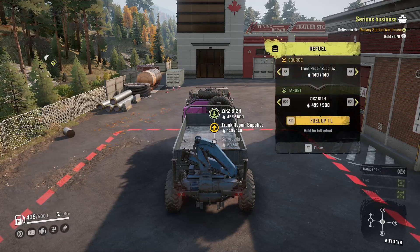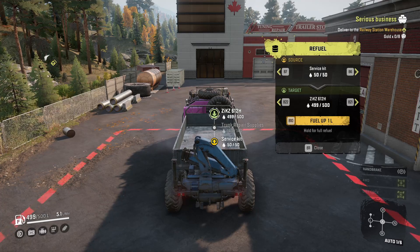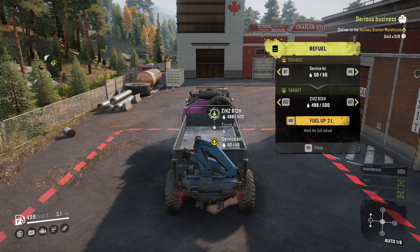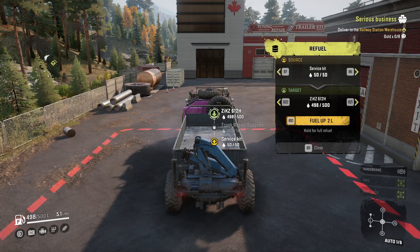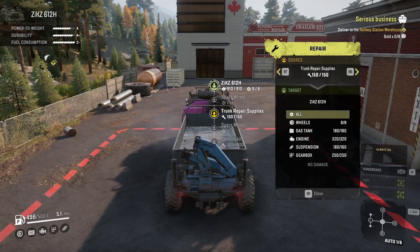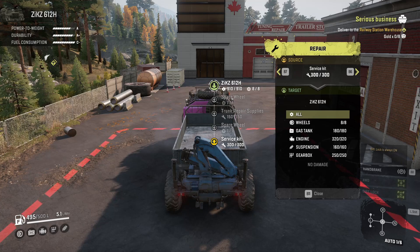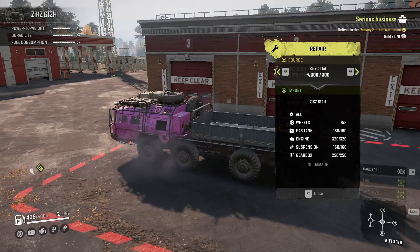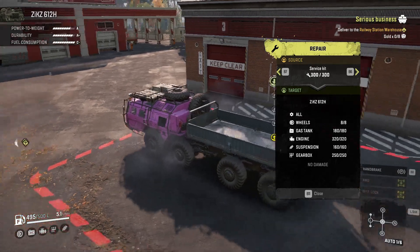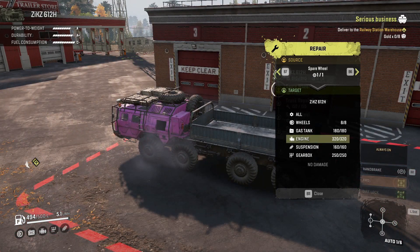Before we head off, I'll show you something else. You can see we have the truck repair supplies with 140 fuel, and then we have the service kit. You may be thinking you didn't see that in the customisations - that's right, because the service kit is something that's built in. It has a built-in 50 extra fuel on top of the 500 it starts with. We also have 150 repair parts in the trunk repair supplies, and in the service kit another 300. It's nice to see they actually made it work. We also have both spare wheels. Let's go get this gold.